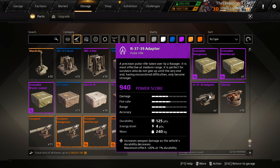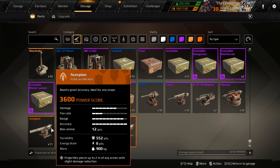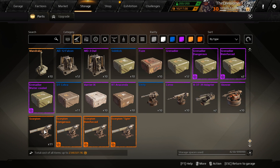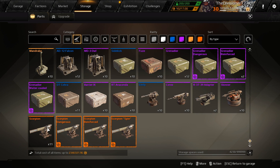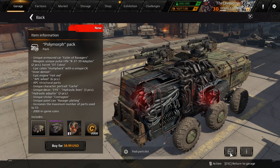The pulse rifle has damage of four and a half. Technically it's a little different - higher damage, range accuracy is lower, fire rate's faster. Interesting - six points versus four points. Let's just test drive that thing to see what it's like.